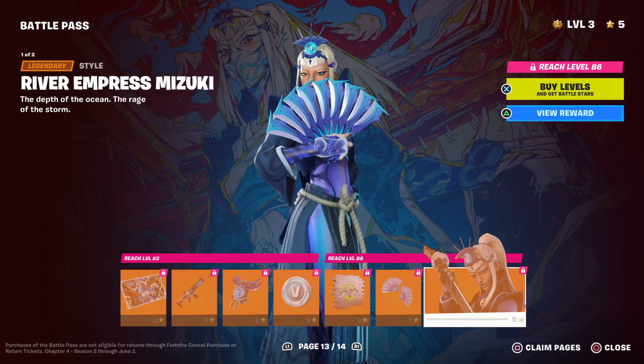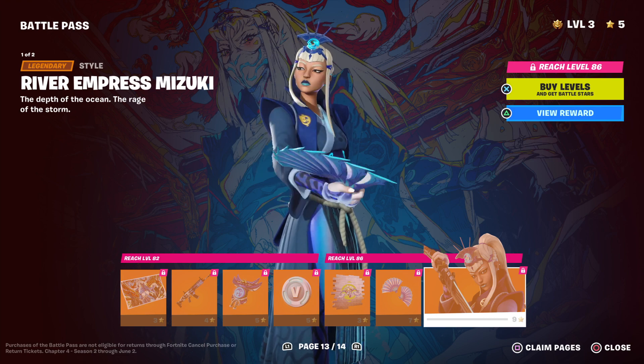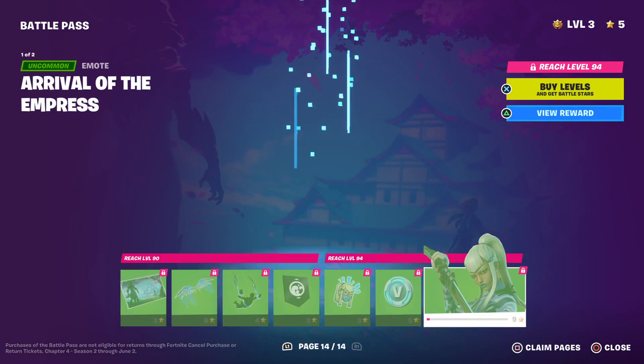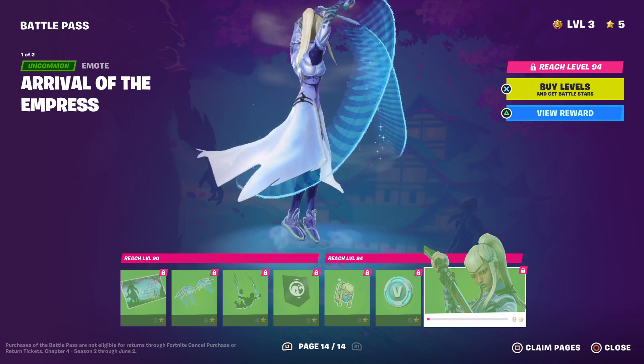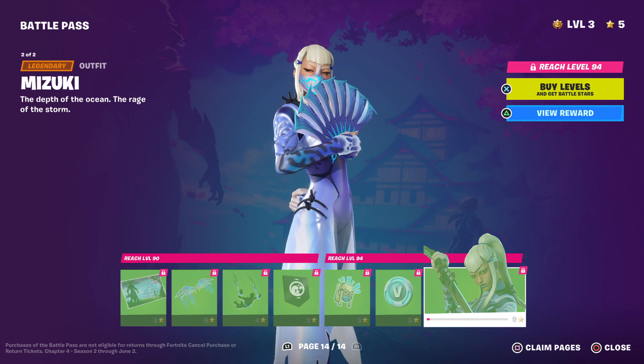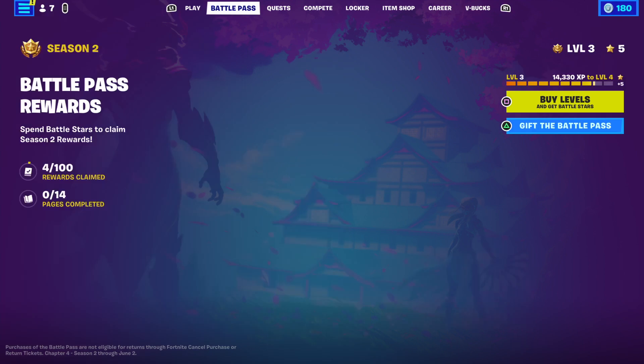And then lastly - well, not lastly because there's one more skin - we have River Empress Mizuki. And then her alternate style, which - oh, that's a built-in emote. But that's the last thing. Yeah, that's her alternate style there we go.